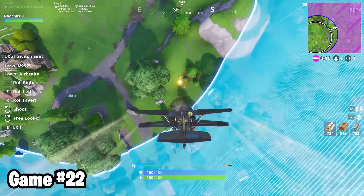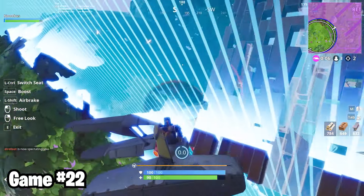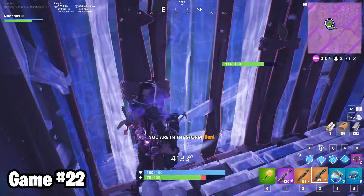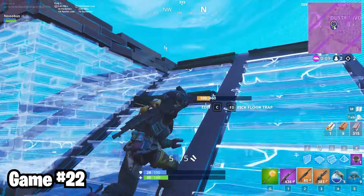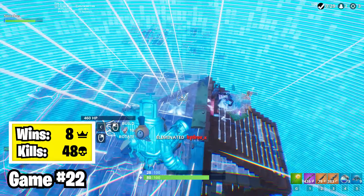I saw an opportunity to ram someone with my plane who was running from the storm and badly damaged. I did, but now I'm stuck on the wrong side of the zone and getting shot at. In the final build fight, I got trapped in twice, but used my patron saint, the minigun, to break out both times. It was a long, fun, and fair fight, but eventually I was able to get up over him, take my shot, and win the game.